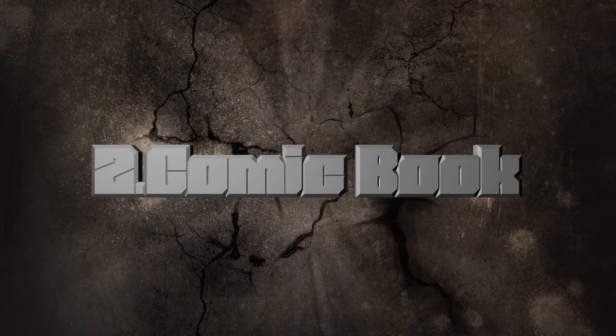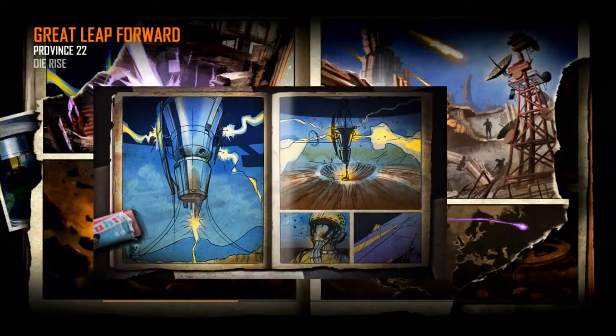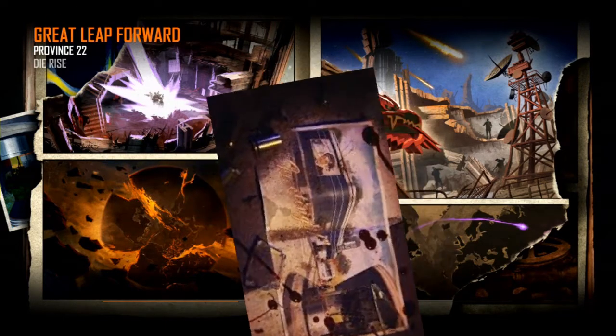Now let's go over to my second theory: comic book. On the loading screen of Die Rise there are some clues as well. On the left you see the page is torn off and you see a little piece of the Nuketown loading screen. And if you go to the left even further you see the flipped loading screen of Transit.